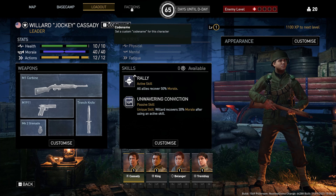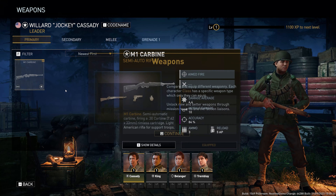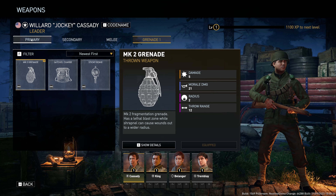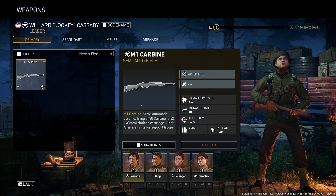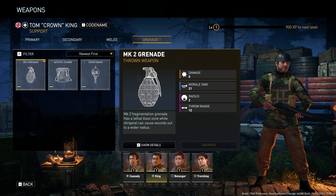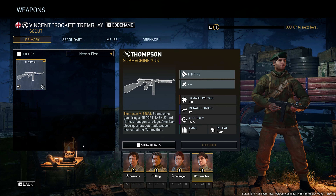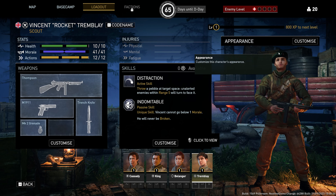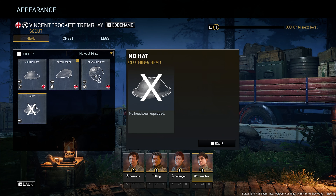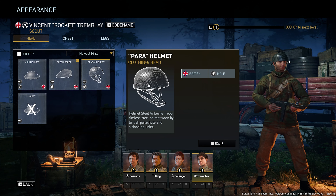Let's take a look at all the customization you can do. First of all, you can change the code name for your characters, change their weapons, sidearms, melee, and equipment. Keep in mind I haven't unlocked a lot because it's only one of the very first missions. This gives you an idea that you can swap people's weapons and equipment depending on whether they're a sniper, marksman, machine gunner, or assault.